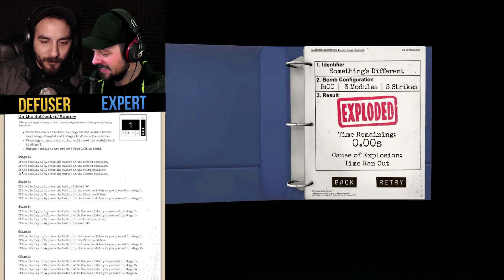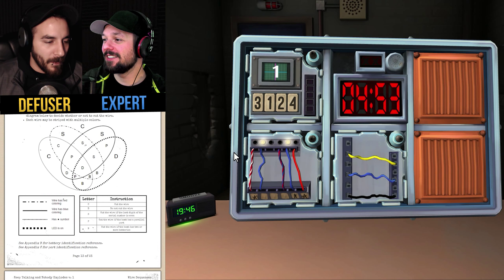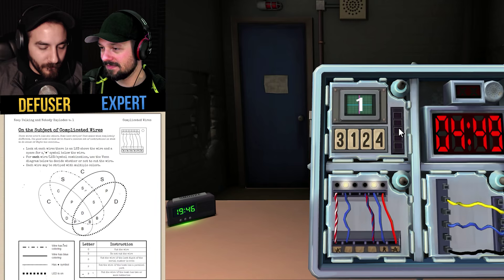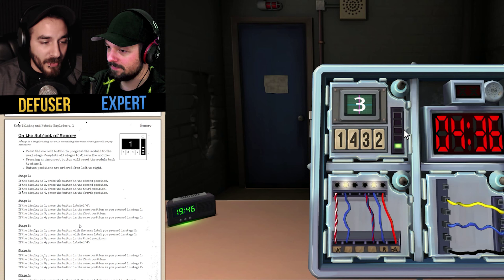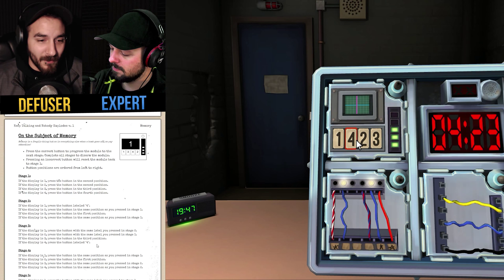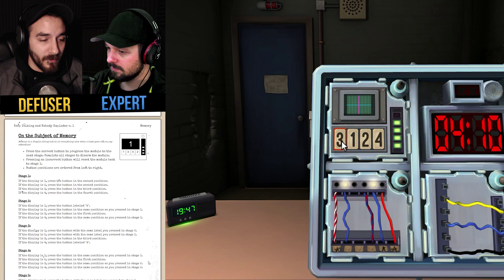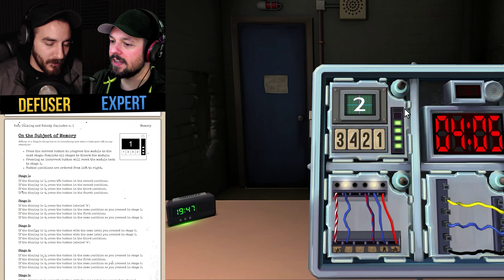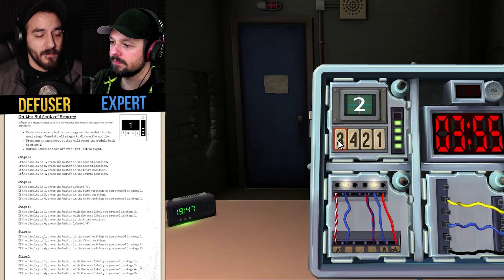They stamped our book with the word 'exploded'. Let's get the number label thing out of the way. It's showing a one — press the button in the second position. That's a label of one. What's the next label? Three — press the first position. That's a number one. Next is four — press the button labeled four, that's in the second position. Next label three — press the button in the same position as stage two, which is position one. That's labeled a three. Last one — display says two. Press the button with the same label as stage two, which is label one. Yes, we got it!